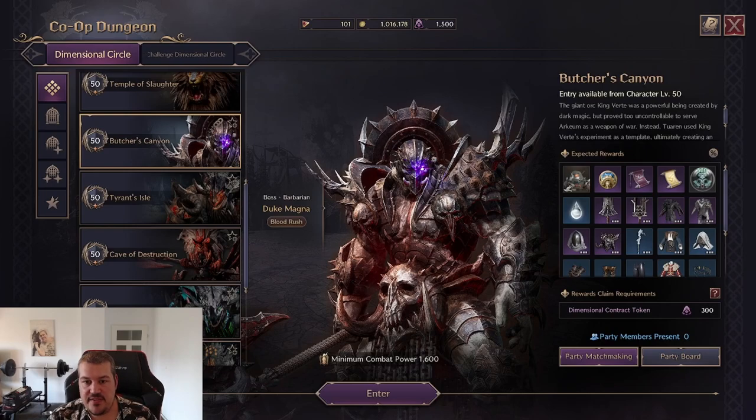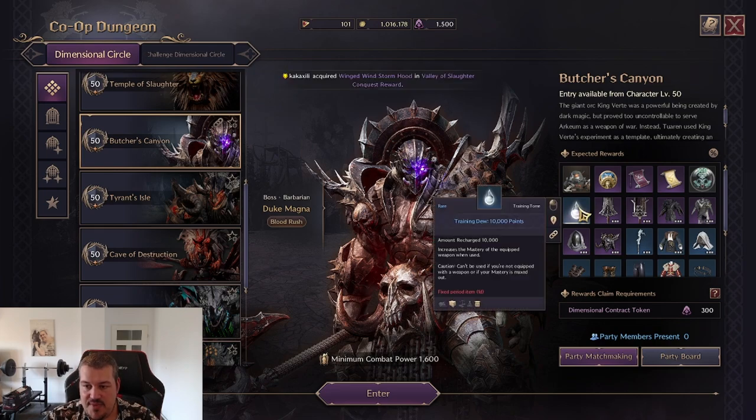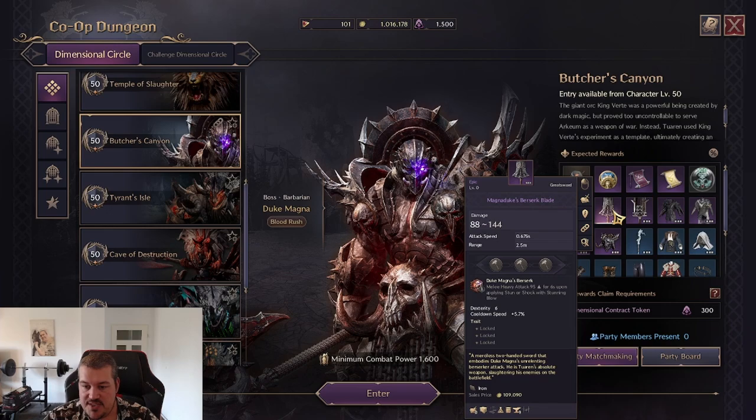Welcome to the fifth video of the series where I'll teach you how to defeat all the dungeons in Throne and Liberty. Today we're looking at Butcher's Canyon. This dungeon is mostly fun from the DPS side for the crate sword, which gives melee heavy attack — really valuable — and gives the best stat for crate sword: cooldown speed reduction.